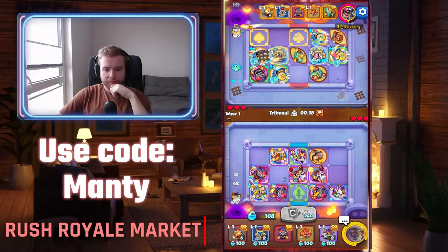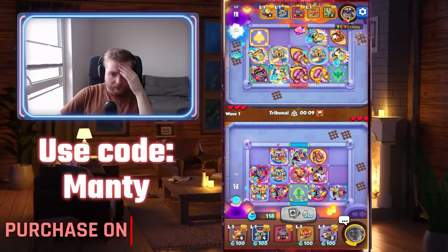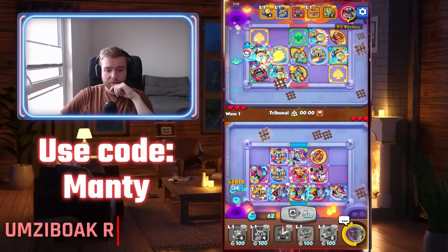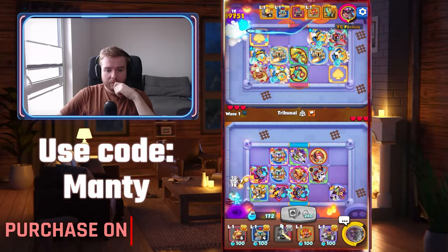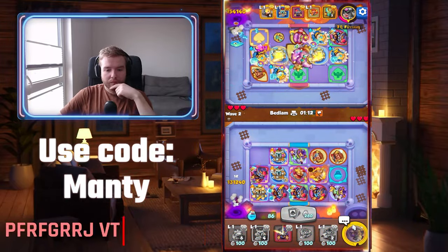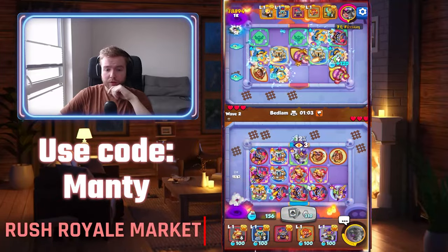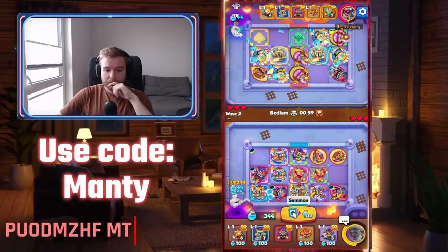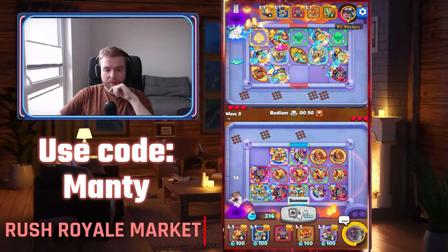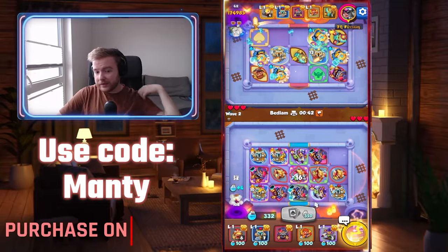I just need to get rid of that. Hopefully Tribunal won't hit me - I don't think it will. Didn't hit - nice. I think the death wave and the fact that waves are much quicker means games are much quicker. That's also not good for Riding Hood because you're not getting as many stacks as you could. That's one of the reasons why Riding Hood is not as popular anymore. But maybe also the reason is that I'm not a skilled Riding Hood player, or simply don't remember how to play it correctly.